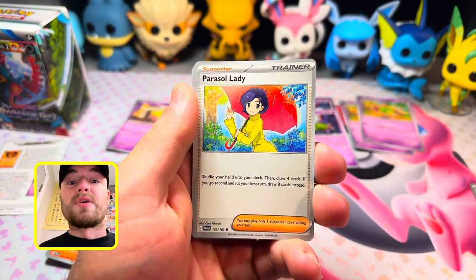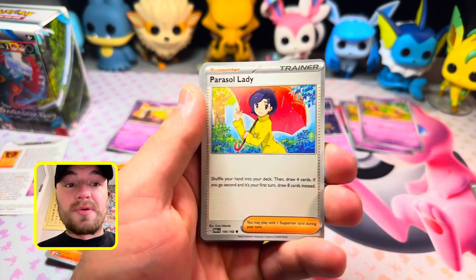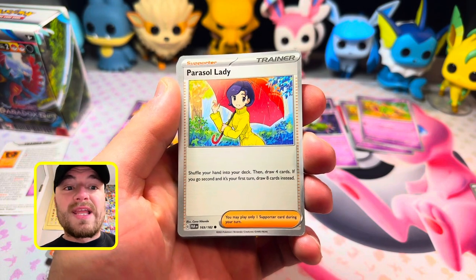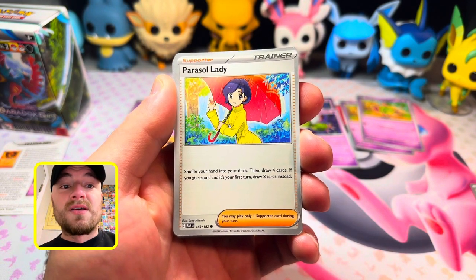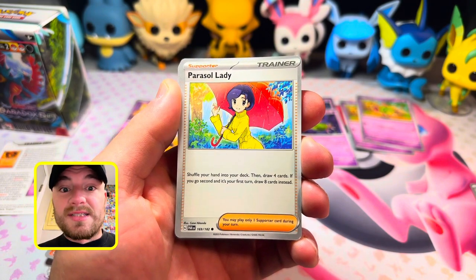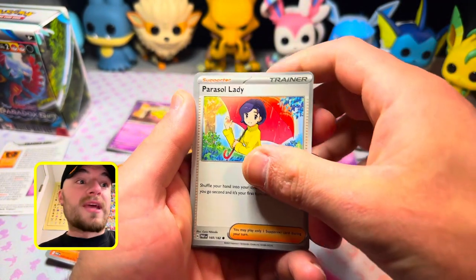Xatu can put an extra energy per turn, which is really cool. Parasol Lady: shuffle your hand into your deck, then draw four cards. If you go second and it's your first turn, draw eight cards instead — that's awesome, especially if you don't like your hand.